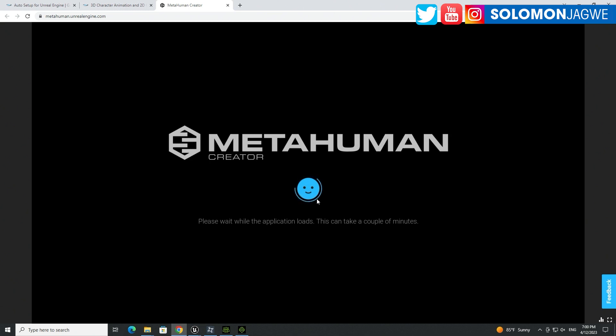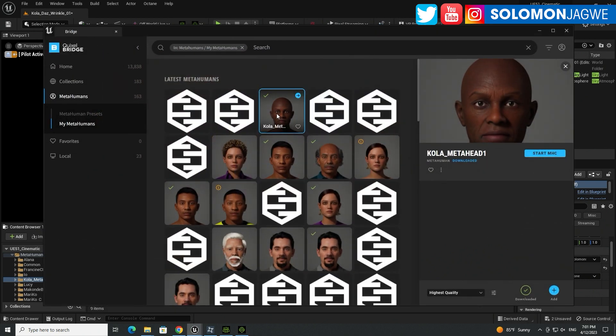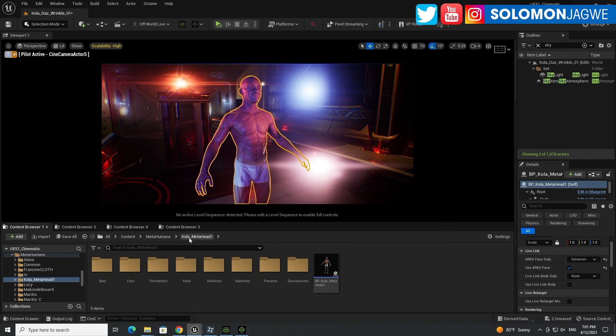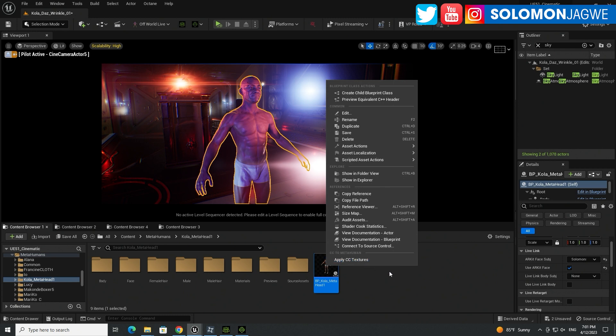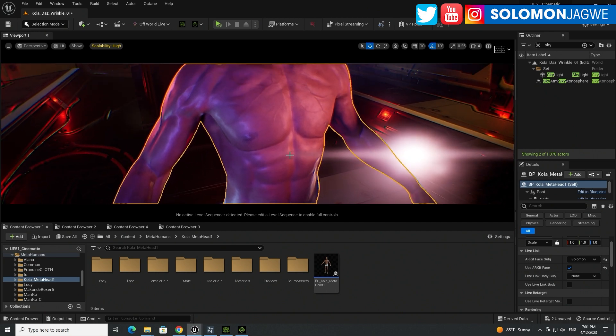After it applies the textures, you'll have the character looking like your model with all the nice textures. To recap: create the MetaHuman, go through the process of applying textures, then add your MetaHuman using Quixel Bridge — find your MetaHuman because after it's created online it shows up there. Download the MetaHuman, add it to your project, then right-click on it and apply CC textures. That's all you need to do.